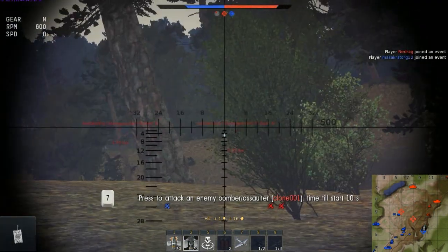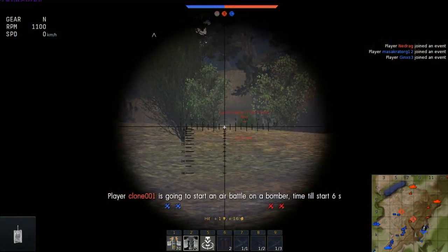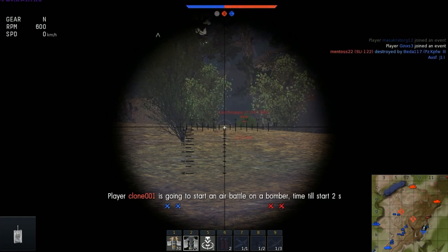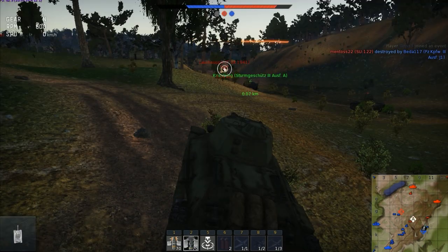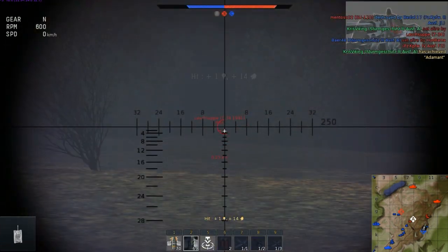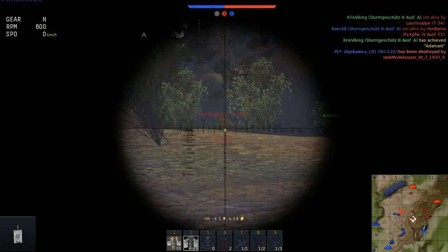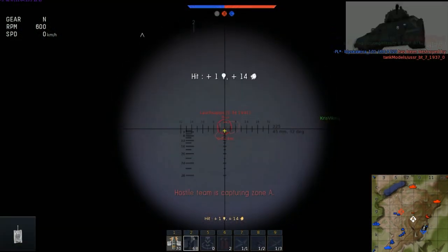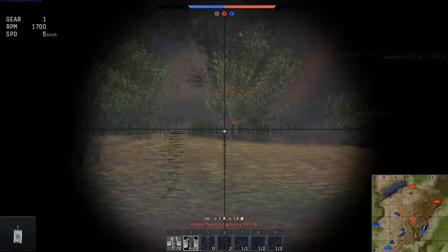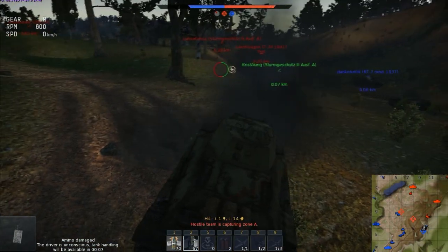Hit him! There's the T-34. I hit him but didn't damage him. I'm going to try and get a line on him — hit him in the turret. I'm dropping artillery. I'm penning him but not doing much damage once I pen him. He's backed off because of the artillery.